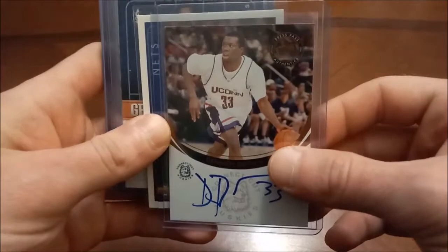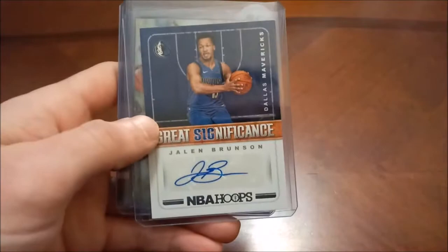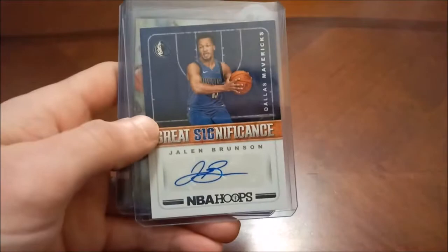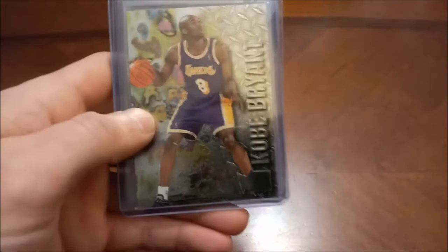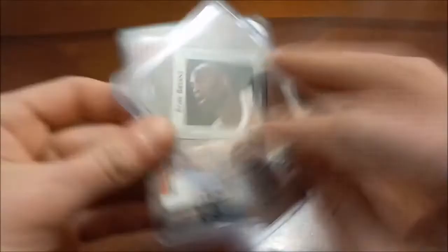Denim Brown autograph — I think that was another channel pull. PJ Brown 93-94 Upper Deck. Jalen Brunson — Great Significance out of Hoops, that's a sticker auto. Kobe Bryant — here's a very nice one, pretty valuable too. It's not his true rookie card but this is his rookie year, 96-97 Metal.